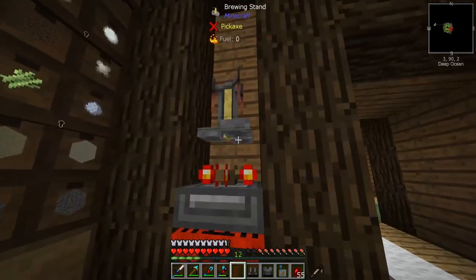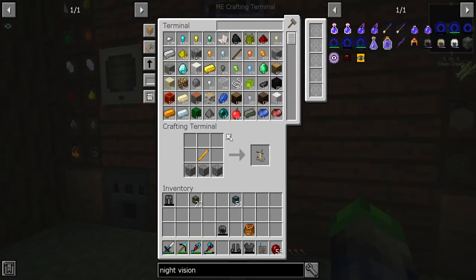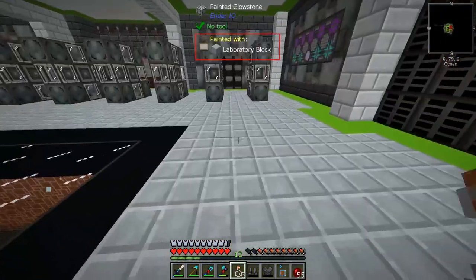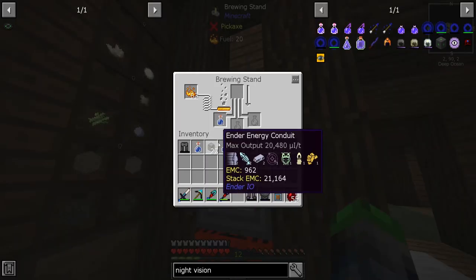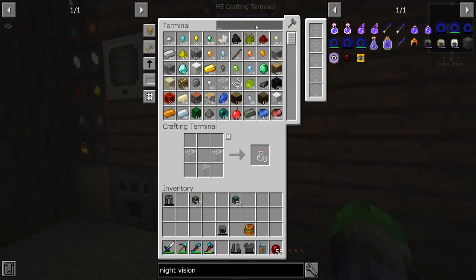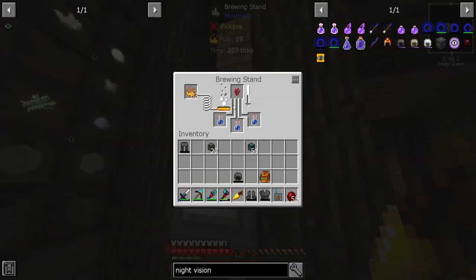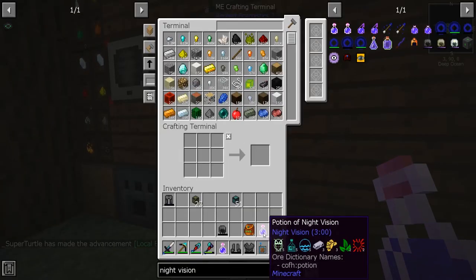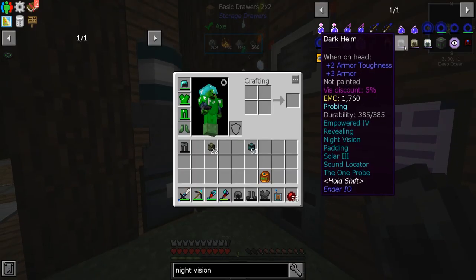We can't place anything in the brewing stand because Rocky is there, but we love Rocky. We throw in the blaze powder, water bottles, glass bottles, then a nether wart and a golden carrot — I even have golden carrots already. We get a potion of night vision. We take it to the anvil and apply it — now the helmet has night vision. Very cool!